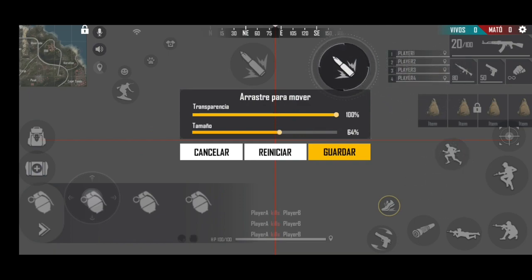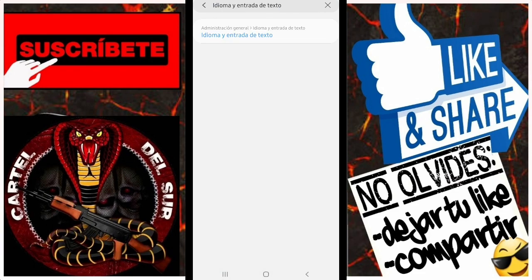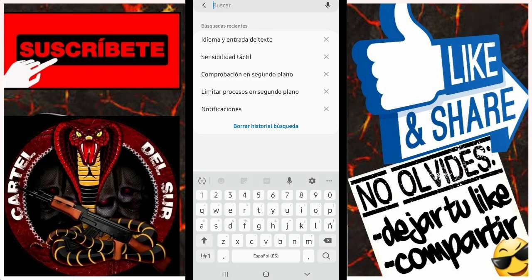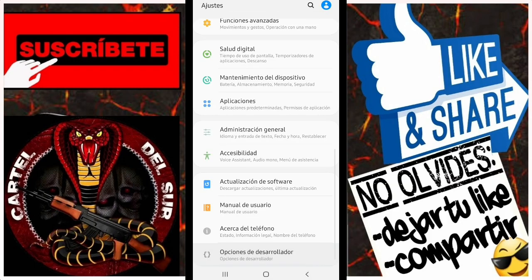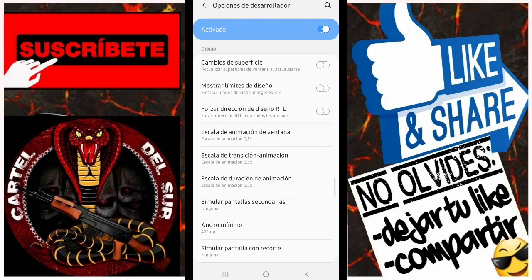Como ustedes quieran, con disparos, si juegan 3D o 4D, gente. Bueno gente, primero voy a mostrar que tengo el — vamos a ir a ajustes del texto. Mi velocidad del cursor está en todo al máximo. Este botón actívenlo, es muy importante, también te da un poco de sensibilidad. Borramos esto y nos vamos a sensibilidad táctil. Como pueden ver, yo lo tengo activado. Esto hace que tu pantalla sea aún mucho más sensible para alzar la mira.